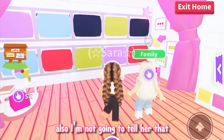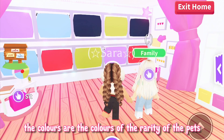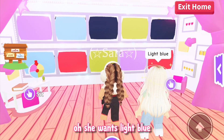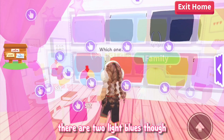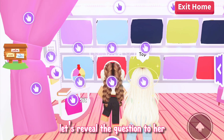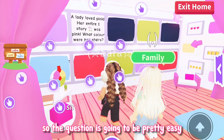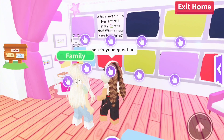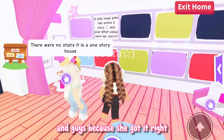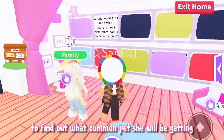I'm not going to tell her that she's going to win a pet just yet because that might give away why the colors are the colors of the rarity of the pets and she'll obviously just pick black. She wants light blue — there are two light blues though, so which one does she want? She wants the top one. Let's reveal the question to her. Obviously blue is common so the question is going to be pretty easy. Guys she actually got it right! And because she got it right, you know what that means.